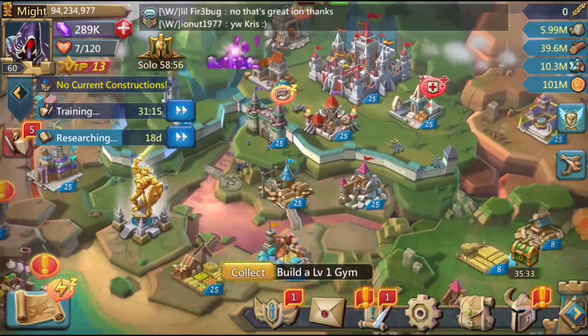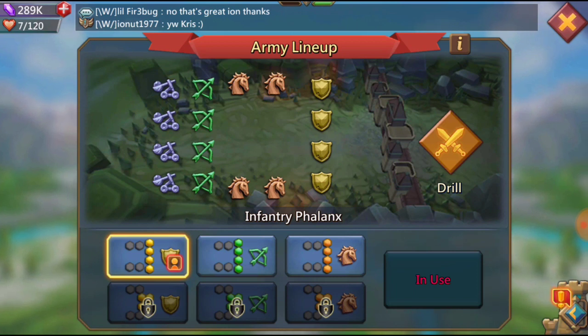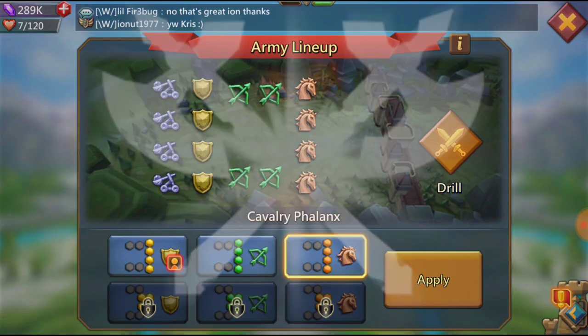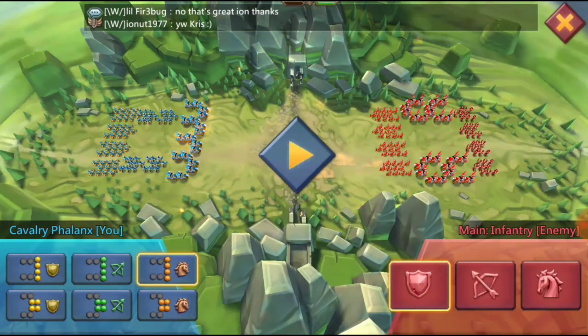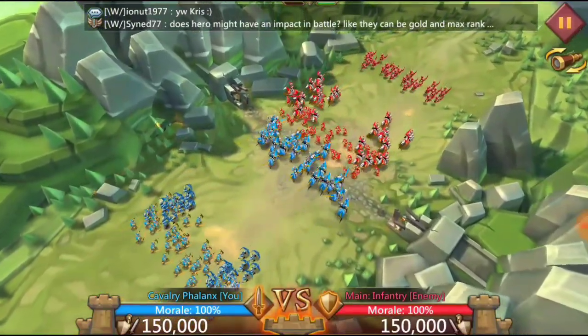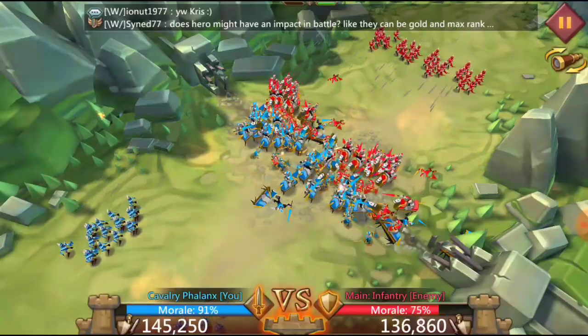I got a couple questions on what formation you should go in as far as attacking and defense. When you build a trap, it doesn't really matter what phalanx you go in. I like to go with infantry because the Cav catches up and the range is hitting — it all kind of seems like it hits at the same time. If you do use Cav, the Cav is going to get there way ahead of your infantry. Watch the Cav jump way out in front — they're going to be attacking before anything else gets there. If you have infantry in front, the Cav is going to hit about the same time infantry hits.